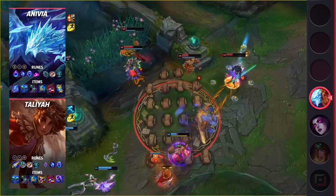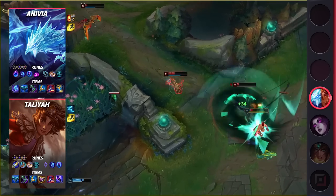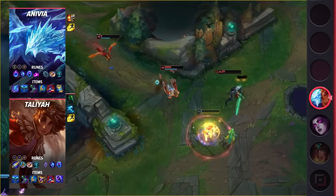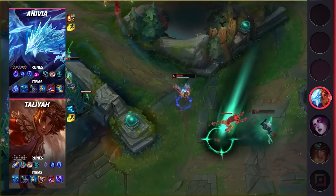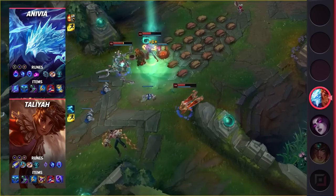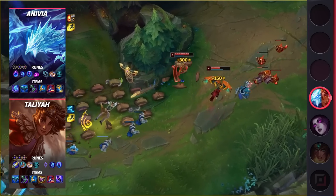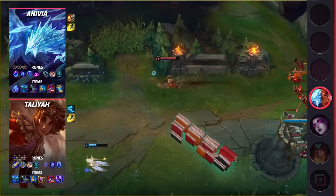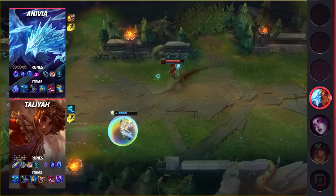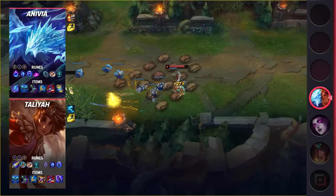Moving on to Anivia's build, you're going to be taking Flash and your choice of either Exhaust or Ignite, depending on the situation. For your runes, be sure to take Arcane Comet, Manaflow Band, Transcendence, Scorch, Biscuit Delivery, and Cosmic Insight. These runes allow Anivia to whittle down the enemy over time so that she can eventually go for the kill with Taliyah. When it comes to your items, you'll be building Spellthief's Edge, Everfrost, Sorcerer's Shoes, Archangel's Staff, Rabadon's, and Zhonya's.